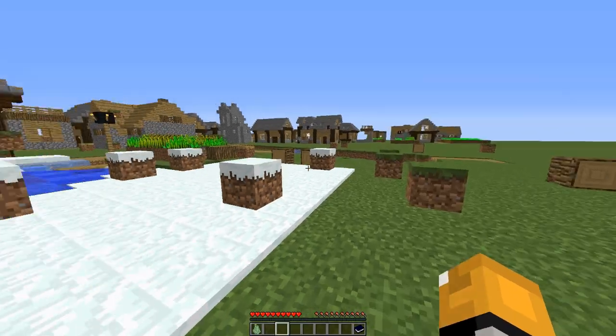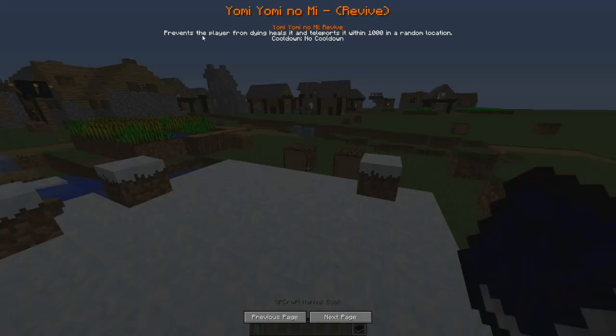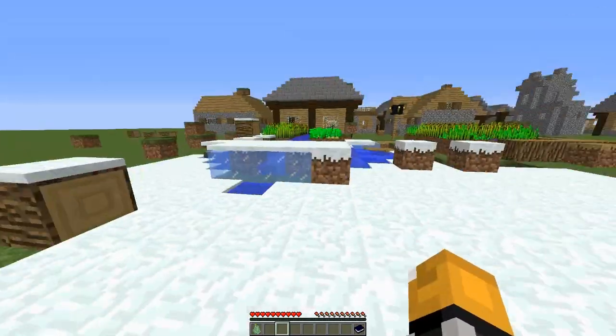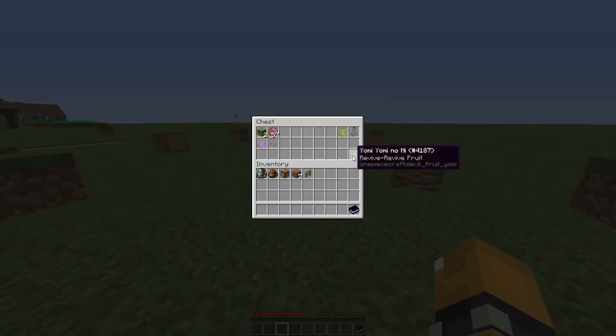I don't know if I'll be testing this one on camera because it's the revive revive fruit and it only has one ability - prevents the player from dying, heals them, and teleports them within a thousand blocks in a random location with no cooldown. I don't think I'll be using this one, guys. If that's all it does it's gonna take me away from this spot and I'll never be able to find it again.